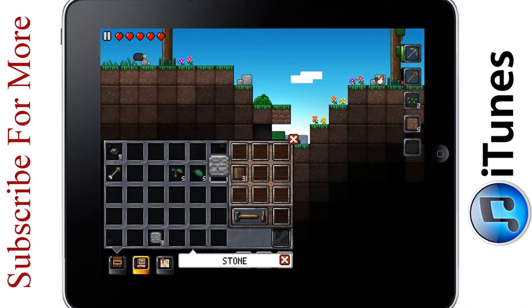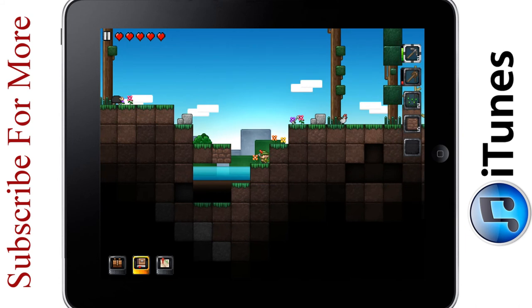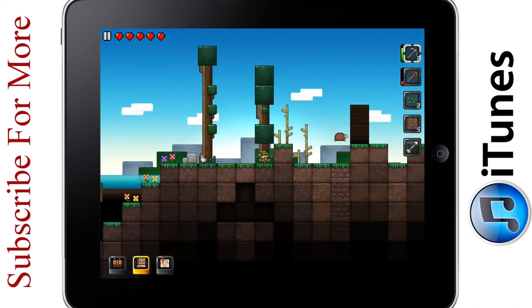Also, the nice thing is you can stack stuff. So if I do this, I can stack pickaxes — I got two pickaxes up there. Let's get a little bit more stone. All right, that's good for resources.